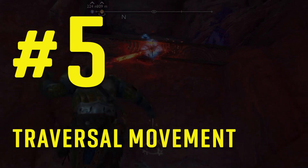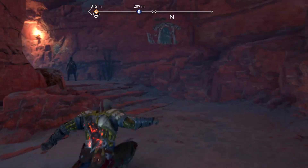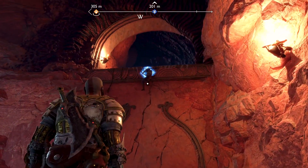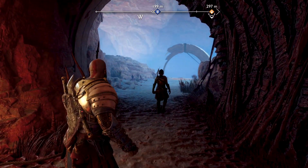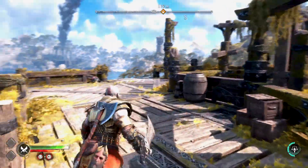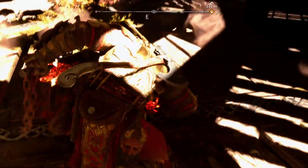Number five: get used to the traversal movement. In God of War Ragnarok there are new ways to explore and traverse the world and complete puzzles. Platforming is present in every area in the game, so make sure to explore up and down because you can use the Blades of Chaos as a grappling hook to get to areas you couldn't reach before, which can have hidden chests or items.